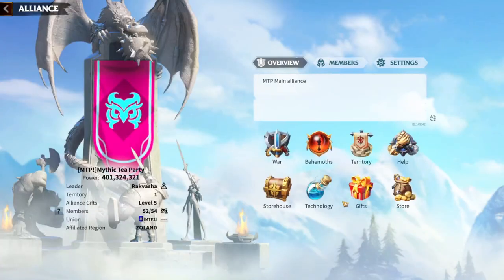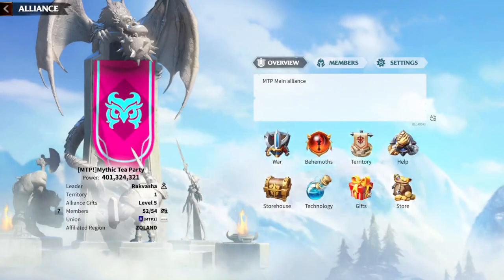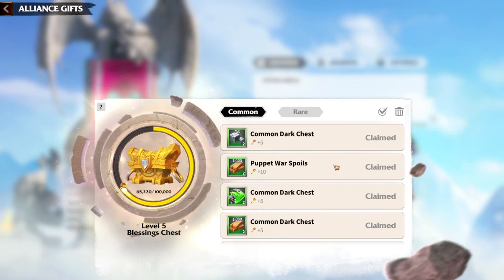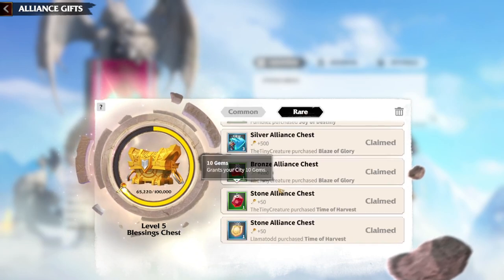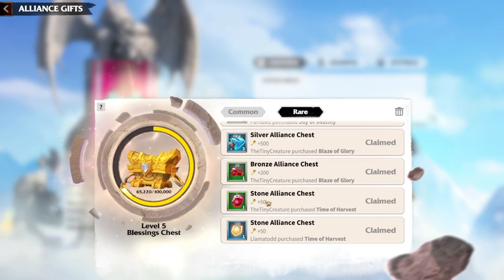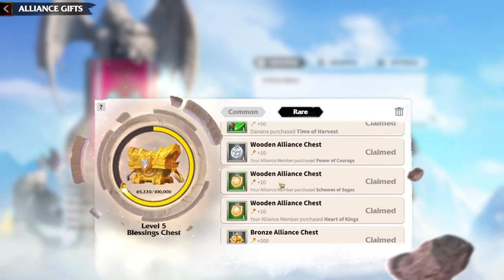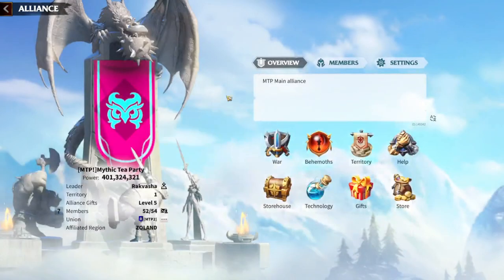The second option is of course the Alliance. Go to the Alliance chapter and then to Gifts. Whenever your Alliance members are purchasing bundles or just playing the game, there is a chance you can generate some gems. As you can see, a member purchased a Blaze of Glory and I randomly got ten gems — sometimes five, sometimes a hundred, and so on.